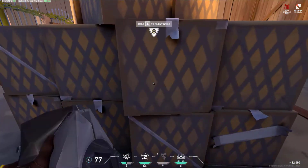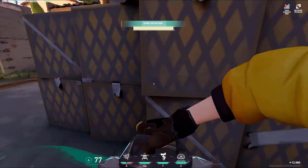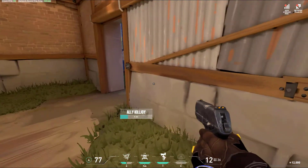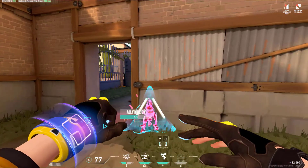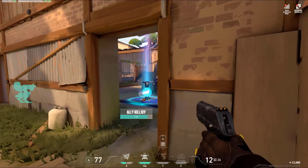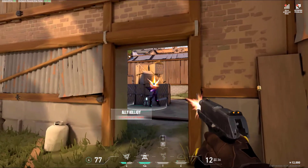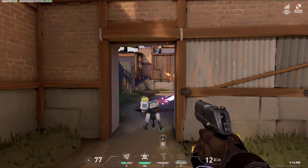Tip number 2: Sight Control. Killjoy is a sentinel, and what sentinels are good at is holding down sites on their own, so it is a great idea to hold a site with Killjoy rather than play aggressive. Tip number 3: Killjoy's Lockdown Dome. Her ultimate ability is incredibly strong if you properly use it. It basically forces the other team to either push fast before it activates, locate and destroy it, or back off till the timer is up.